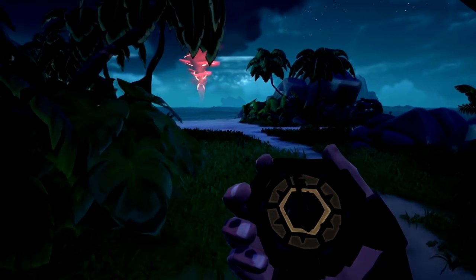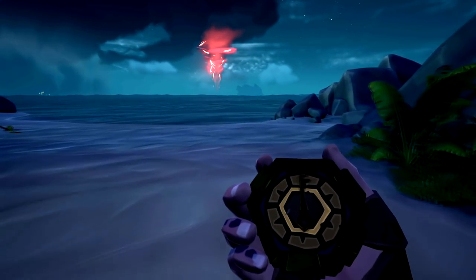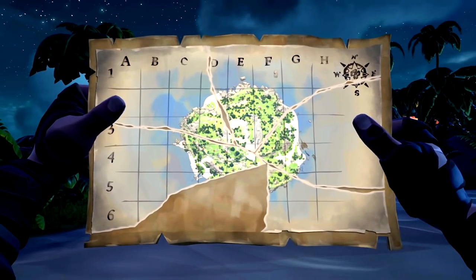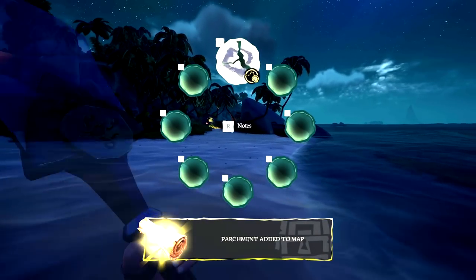After spending what feels like six and a half hours sailing against the wind across the entire map, you'll eventually be on your fifth dig spot. With each map only having six clues to find, the likelihood of you having to find all six in order to find a location is very slim. You'll often find after two or three dig spots you'll have what you need. Eventually the game will decide it's time for you to find the fragment that reveals the X.